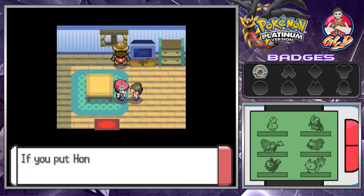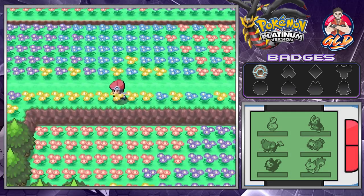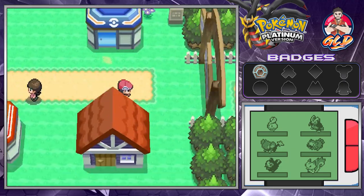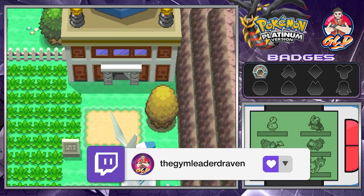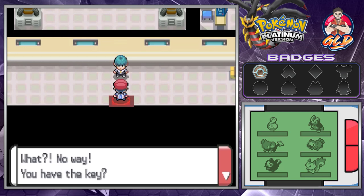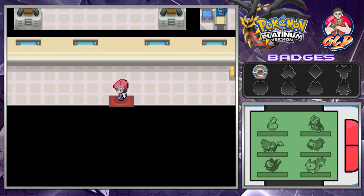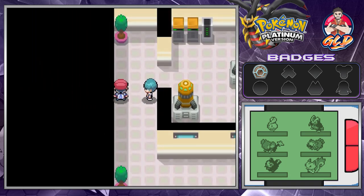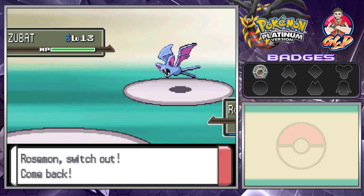Back at the Valley Windworks, speeding through. We open the door and the grunt says: 'What?! No way you have the key — locking the door was meaningless. I am the loser after all. No time for self-pity — I've got to alert the commander!' Going into the next portion of the Valley Windworks, battling lots of trainers — speeding through these. We get confused at one point but Spark attack gets through it. Rosemond grows to level 12 and Electro Star reaches level 14. Our goal is to evolve Rosemond soon — keeping it first gives it that little push.